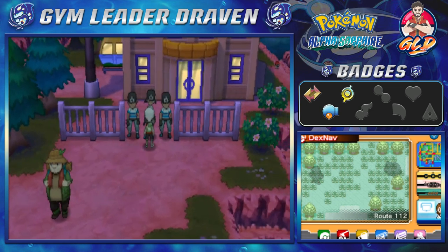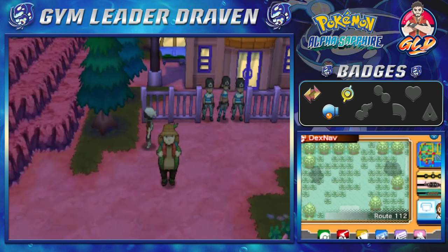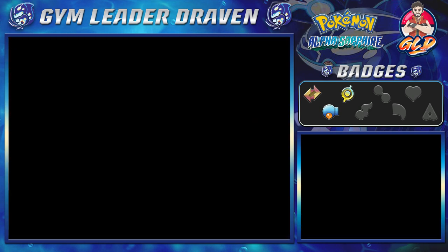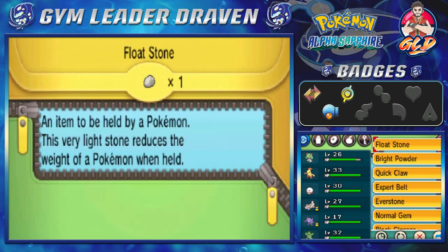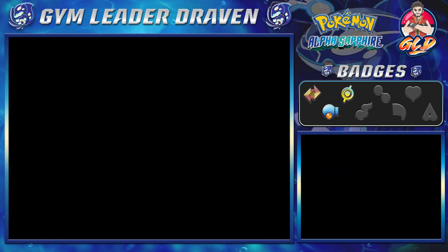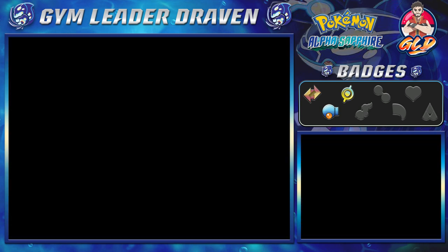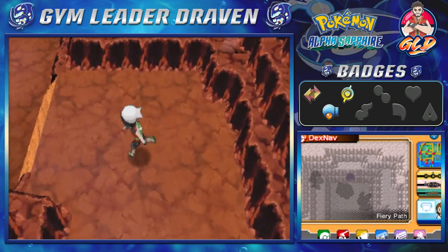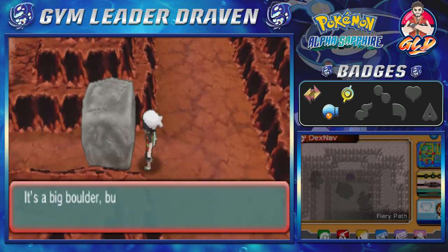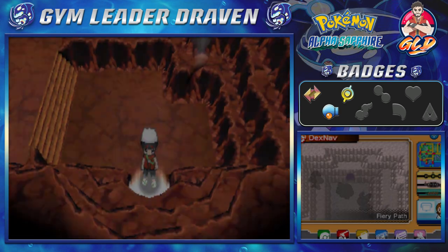You can't get through the cable car right here right now. Let's go straight to the Fiery Path right here. There are quite a few Pokemon you can find here — Slugma, Numel, Torkoal, Koffing — and this area can only be traversed after getting the Lava Ridge badge. Let's get out of here and head to Route 112.